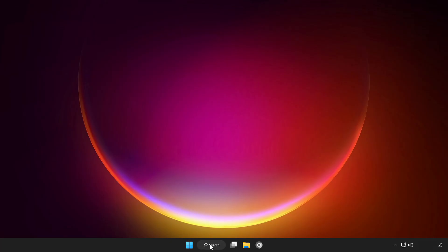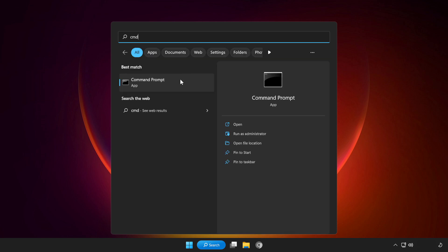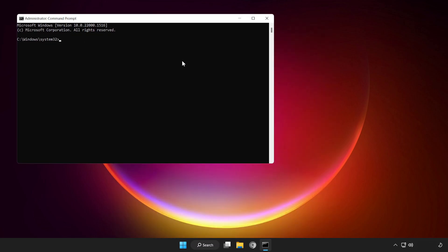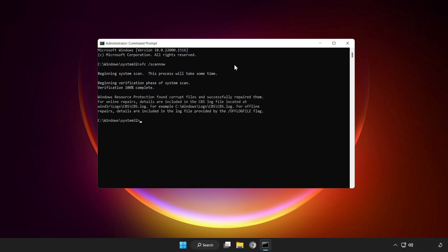If that didn't work, click the search bar and type CMD. Right click command prompt and click run as administrator. Type SFC /scannow and press Enter. Wait for it to complete, then close the window.